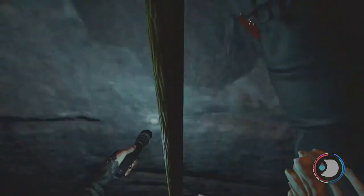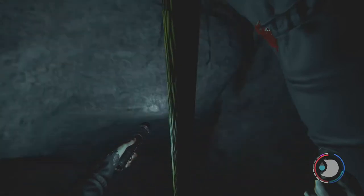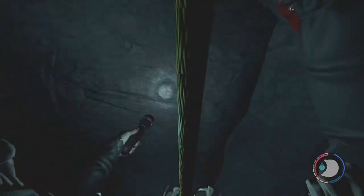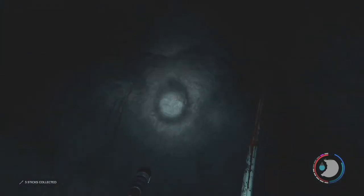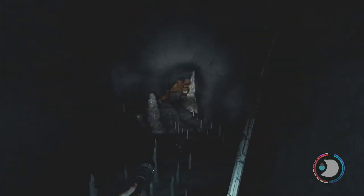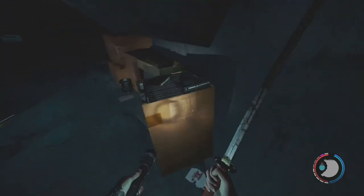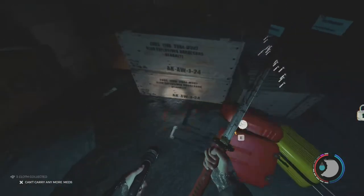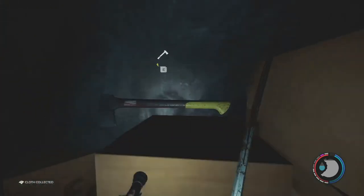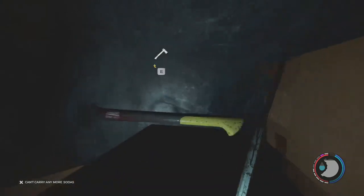I suppose I can break these open. Let's see what's down here — if there's more to it I'll come back up. It's a long way down. Actually it's a dead end — oh wait, no it's not! The modern axe is down here! I'm coming. VHS. And a tennis ball — don't pick it up! Dynamite. Arrows. And there's the axe. Duct tape. Sodas. I can't carry any more meds. Got the axe!